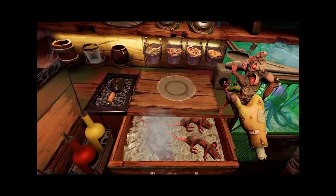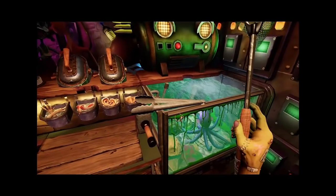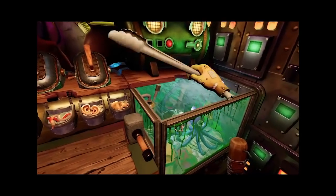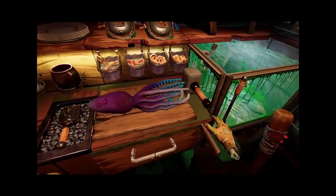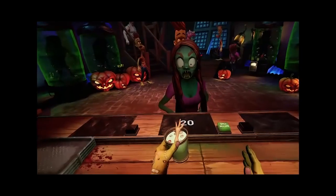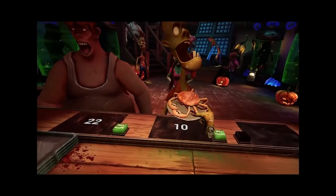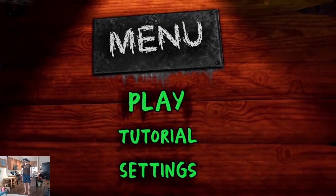On this side of the bar there's a drawer with rats that you reanimate using a defibrillator, and of course the aquarium. Take the piranha with a landing net and stun it before frying. Grab the crab with tongs and throw it straight into the pot. The octopus you can grab with your bare hand, then cut the tentacles and fry them on the pan. Everything you serve should be placed on the counter in front of your customer.